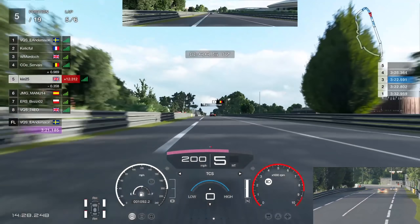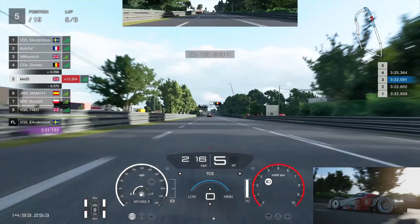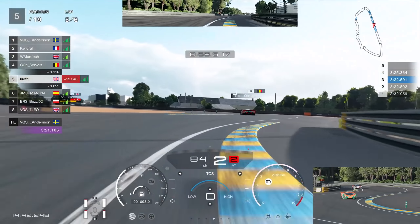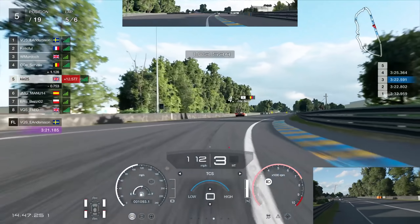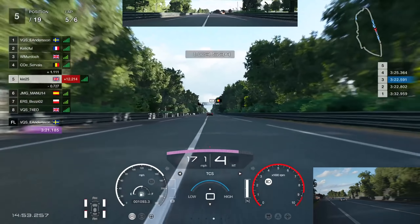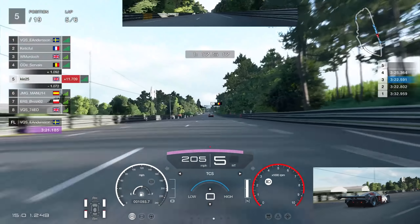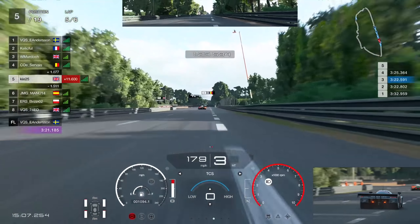We ended up side by side, which cost us time as we couldn't take the proper line into the corner. We're back to around nine-tenths behind Survey — if we'd taken the proper line we might have crept into the slipstream. We're tantalizingly within a tenth of that slipstream range. The pace between myself and Survey is so evenly matched here — almost identical — so it's going to be very difficult to get past unless he makes a mistake. Up ahead Will has picked up yet another penalty.